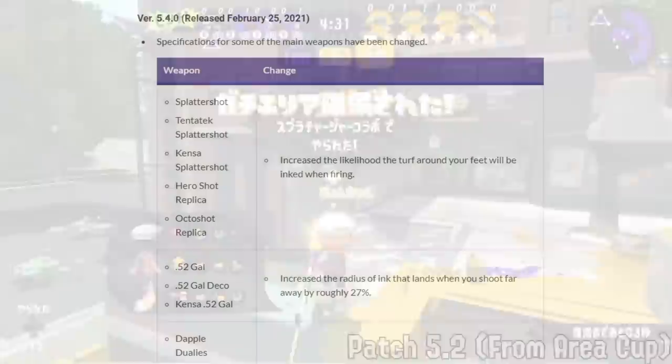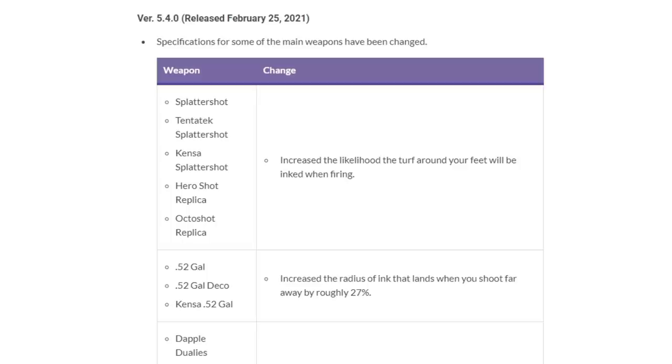Version 5.4 was released on February 25th, 2021. There's a Splattershot feet paint buff nobody cares about, but 52 got a 27% increased radius of ink that lands when you shoot far away. Originally people didn't think much of this when translating from Japanese, thinking it was a general paint buff — but this is not just a paint buff, it's a painting range buff. Not only do you paint better, but you paint further away and therefore more safely. This catapulted 52 ahead, especially with its Kensa kit.